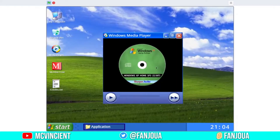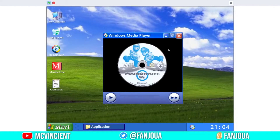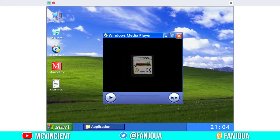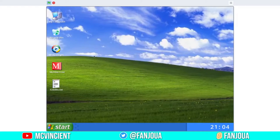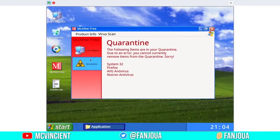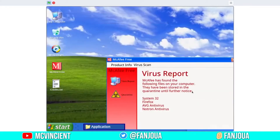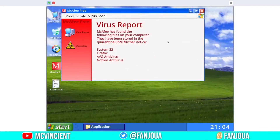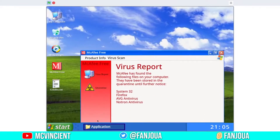We have Windows Media Player — I hope this isn't copyrighted. There are three tracks. We can't minimize or maximize windows — you can only close them. We also have an antivirus, which is obviously fake but looks really good. You can drag windows anywhere you want, which is the best part. But when you drag it down, the taskbar application goes above it.